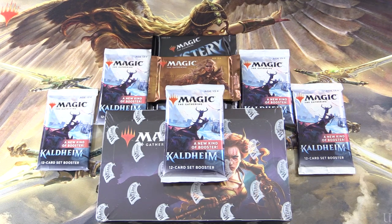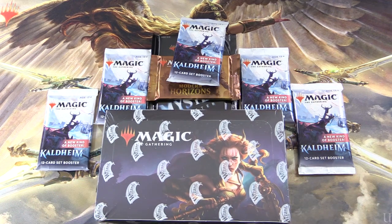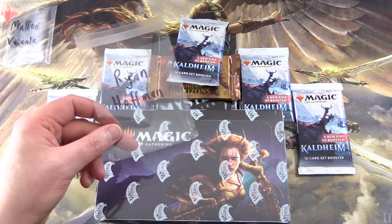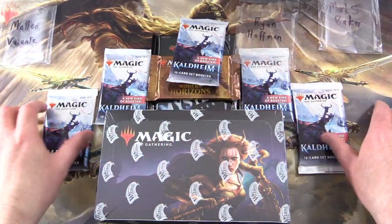Today on MTG Unpacked, we're getting stuck into a brand new box of Commander Legends for patrons, along with a bunch of other packs. So let's introduce the patrons today. We have Matteo Vainte, Ryan Hoffman, and finally Mark S. Baker. Thank you guys for being patrons.